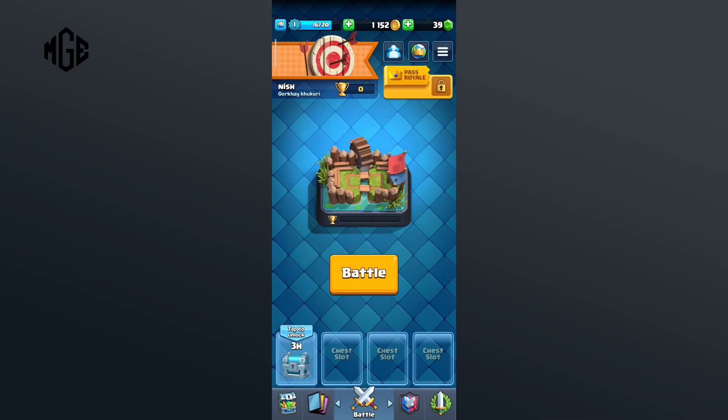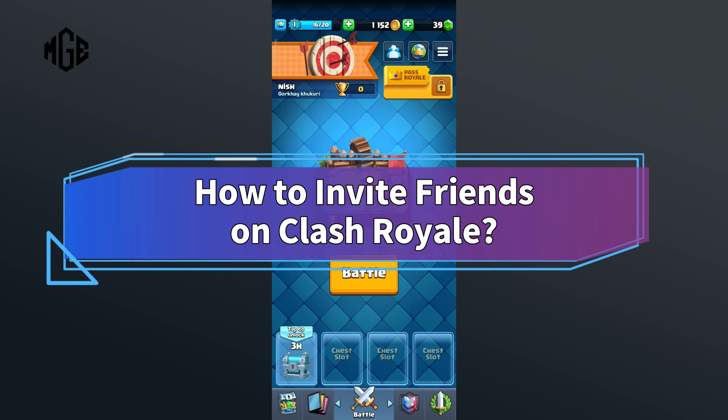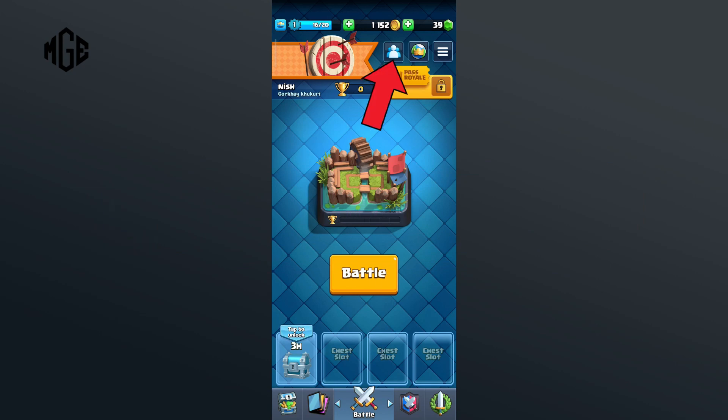Hello everyone, welcome to Make Gaming Easy. Today in this video I'm going to show you how to invite friends on Clash Royale. Without any further ado, let's get started. First of all, click on the icon with three profile icons in the top section of your screen.